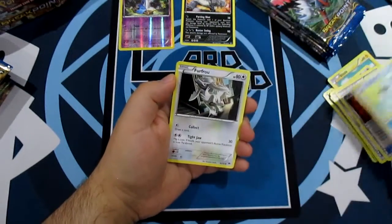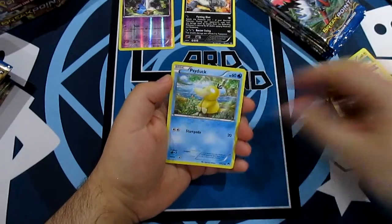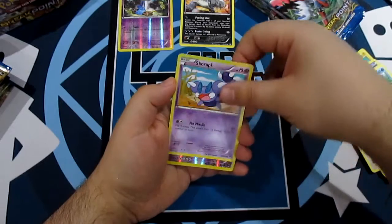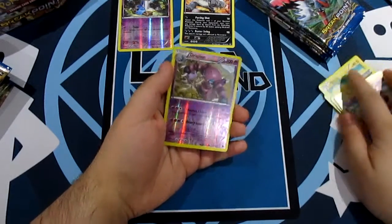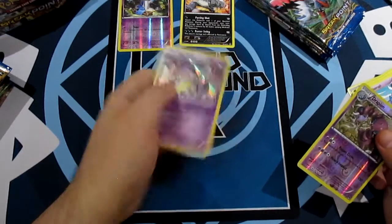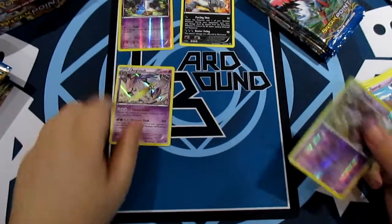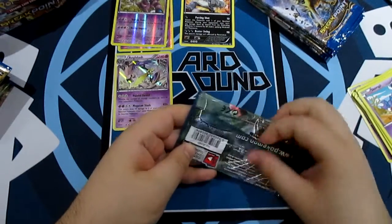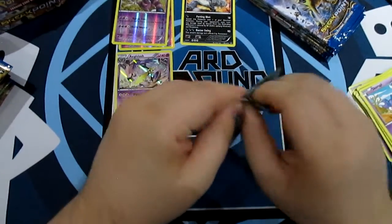Fighting Fury Belt, Ducklett, Furfrou, Psyduck, Gible, Skorupi, a Reverse Drapion, and an Aegislash Foil. Actually, that's really nice artwork - I kind of take back what I said about Aegislash. That's pretty freaking cool. I may have to update my ghost deck for that.